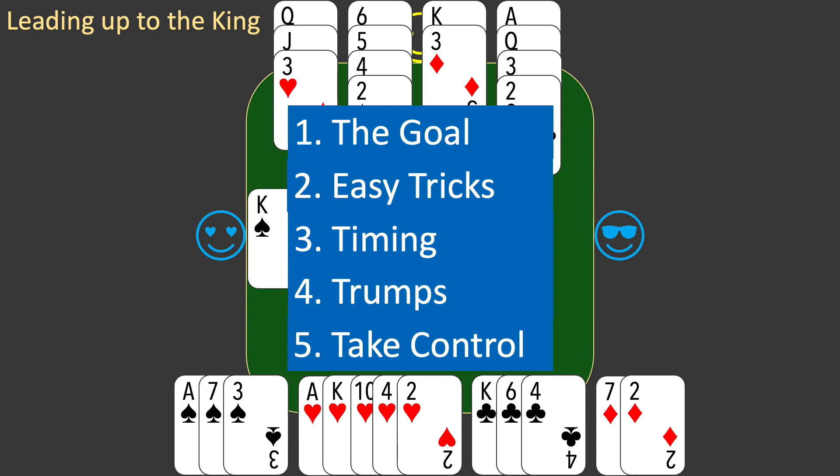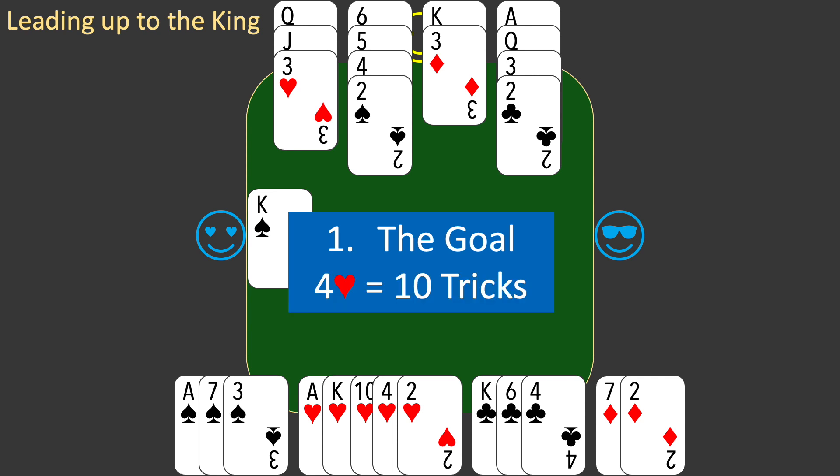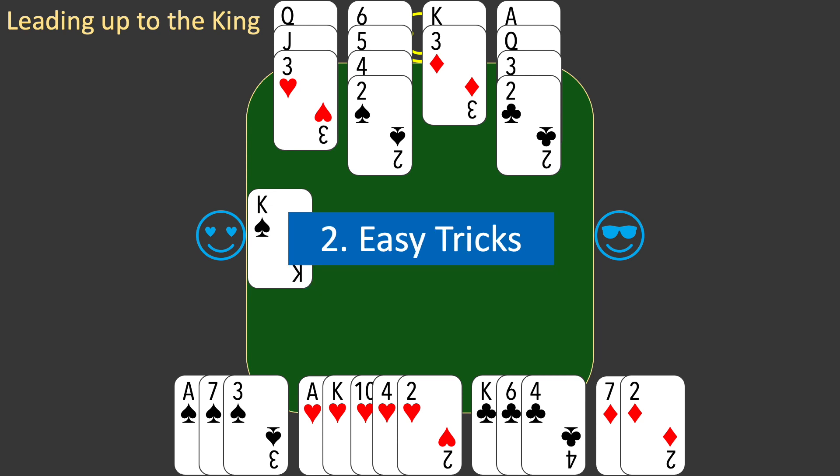Let's look at each of these in turn. You are in a contract of four hearts, and your goal is to make that contract. So, to succeed, you'll need to win at least ten tricks. Now identify easy tricks by considering each suit in turn, starting with trumps.